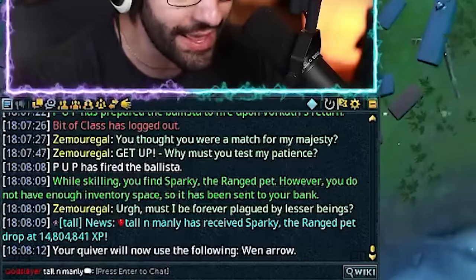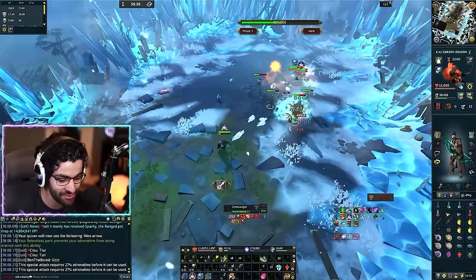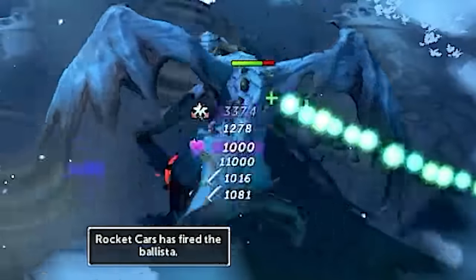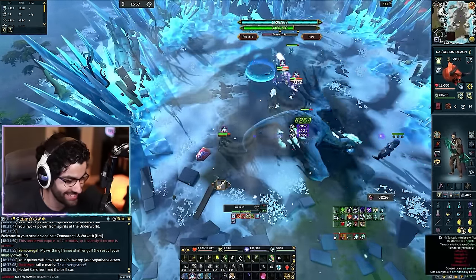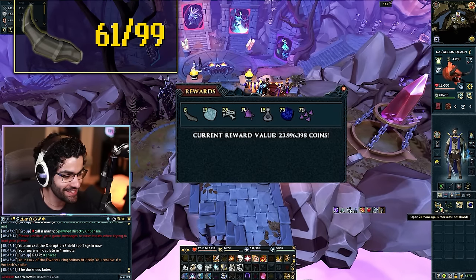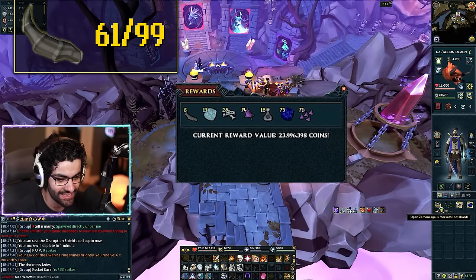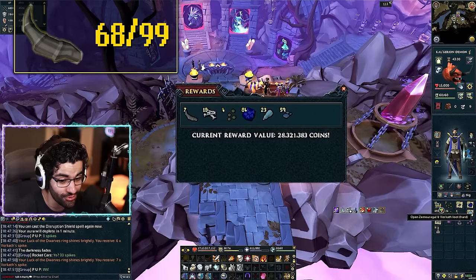Oh my goodness, I'm in the range pit! Let's freaking go! I am a ranger! Wait, did you see that — the double 24ks? Rough start. 23 mil! Let's go, six spikes! All we need is the scale. 33 spikes! Wait, another seven! No way — I'm actually popping off right now.